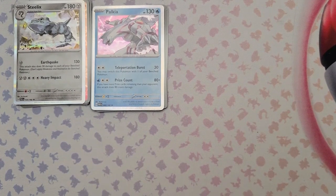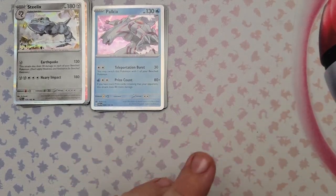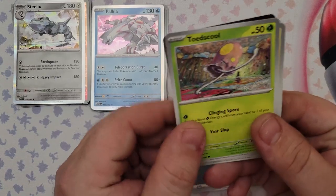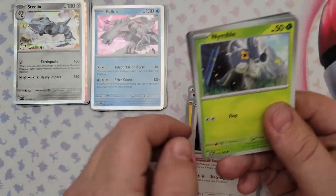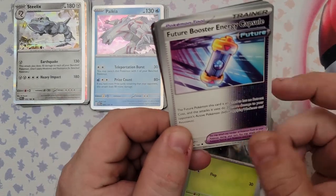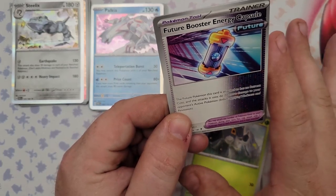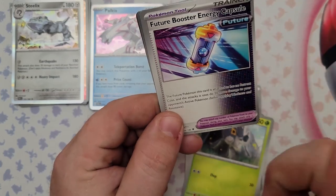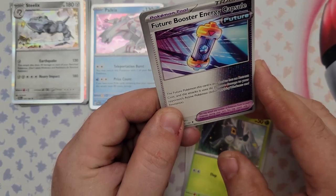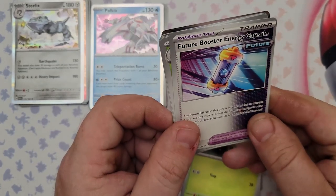Pack nine — the last pack from the Iron Valiant box: Toxel, Toadscool, Expenditures Nymble, and the Future Booster Energy Capsule. The Future Pokemon this card is attached to has no retreat cost and its attacks do 20 more damage to your opponent's active Pokemon. The no retreat cost is interesting — I'll have to build both a future deck and a past deck to compare.